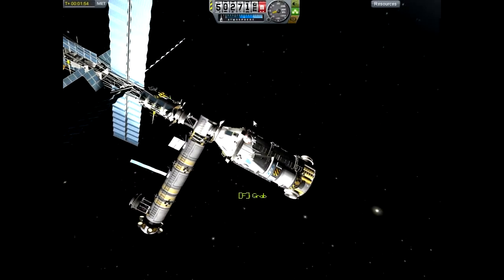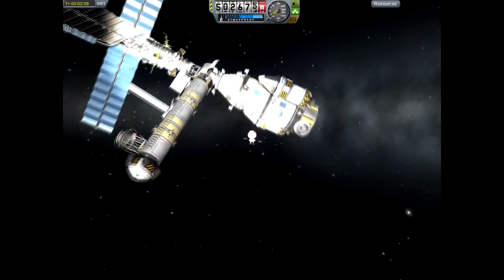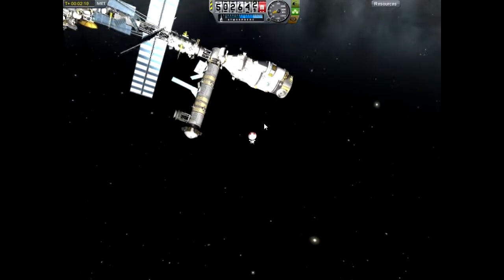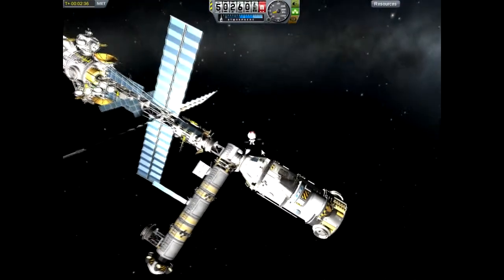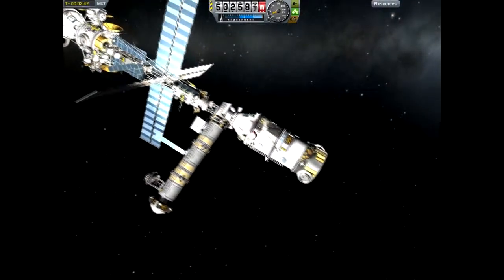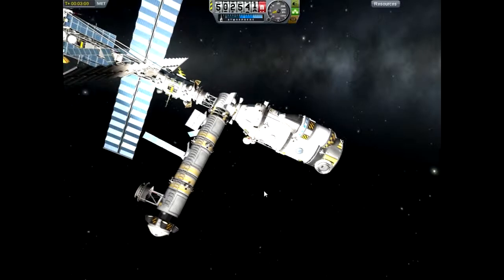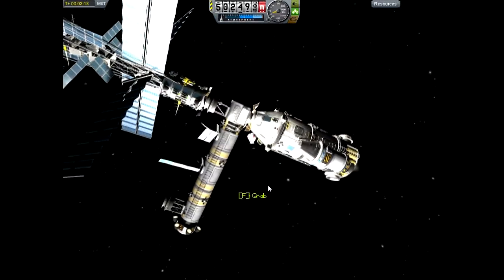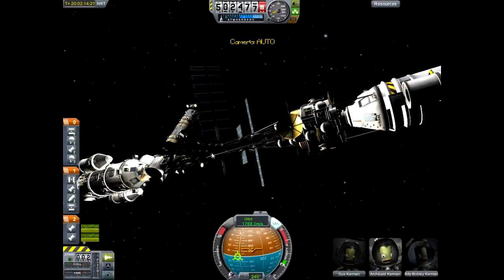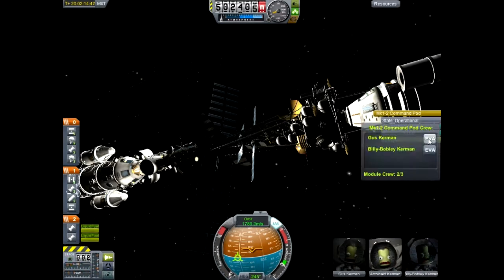One guy's going to go into the command module though, because I never left a dude in the command module last time. I think this is Lemmy — Lemmy is going to go into the command module so that they can pilot it. Because right now, with no one in the command module, the probe is piloting the space station. All it really does is keep it from oscillating out of control or something. Either way, I like having a pilot. Plus, if he's in that little room by himself, he gets the three-man pod all to himself, and then the two guys get the four-man pod to themselves, so they have more space.